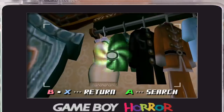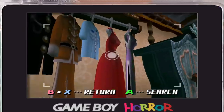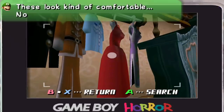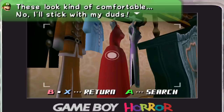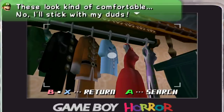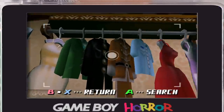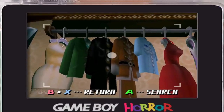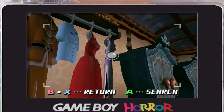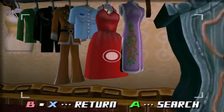For the white dress and the green button-up, Luigi comments it's a little pricey. For the suits, he'll say it's not really his style. But when you click on the red dress, he says these look kind of comfortable — then says nah, he'll stick with his duds. The developers designed it so some items he said were pricey, some looked uncomfortable, but these three apparently are pretty comfortable. I just love that Luigi is canonically okay with wearing dresses.